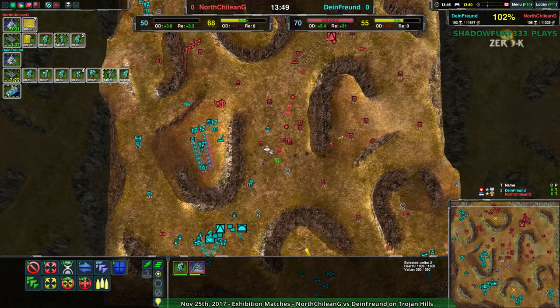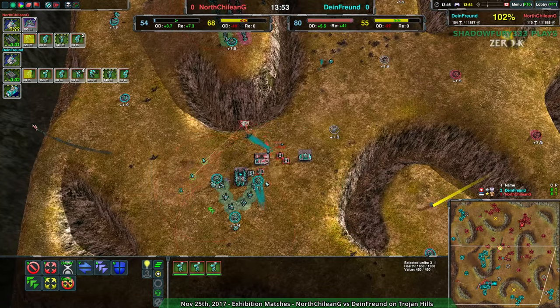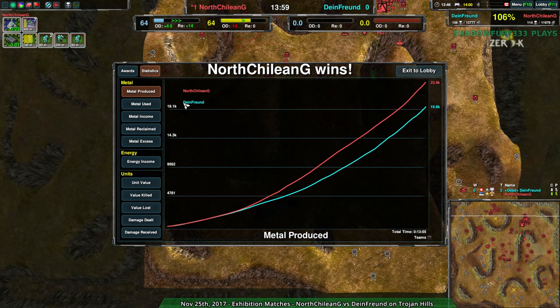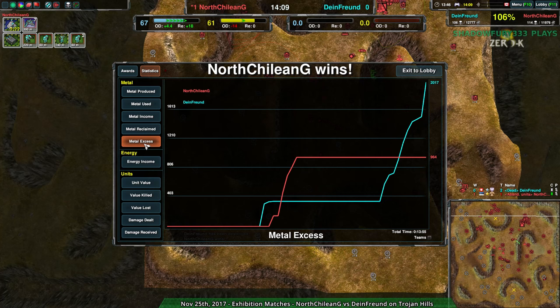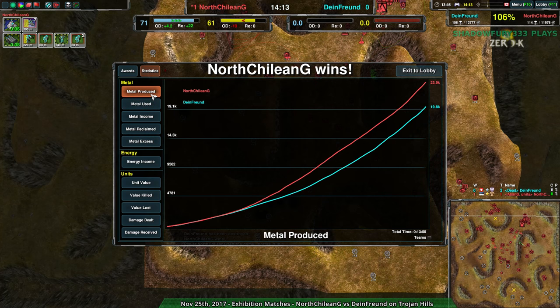Dimefront has a few Ronin hanging around, a couple glaives, one Reaver, along with a handful of Gremlins. That's it. And Dimefront knows it, conceding the match to North Chilean G, who takes it — having had a unit advantage for the majority of the match. But Dimefront held on valiantly throughout, considering they lost their commander very early on and never really had an economic advantage, or even parity.